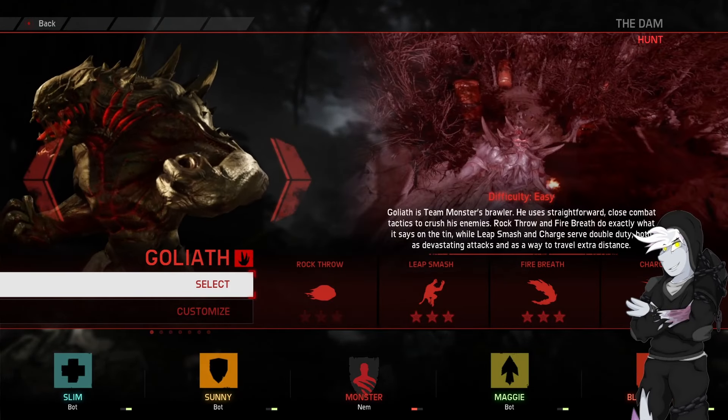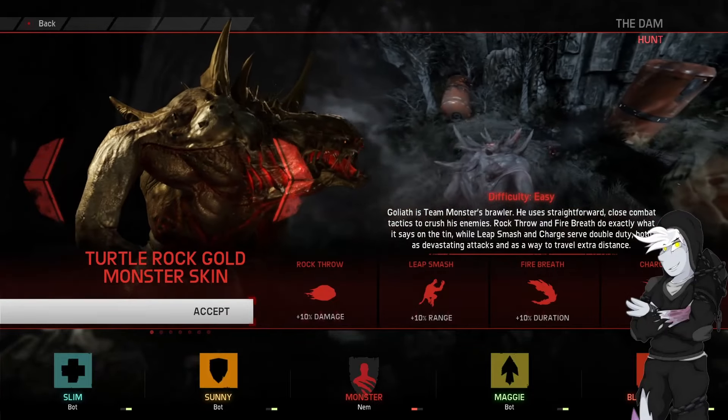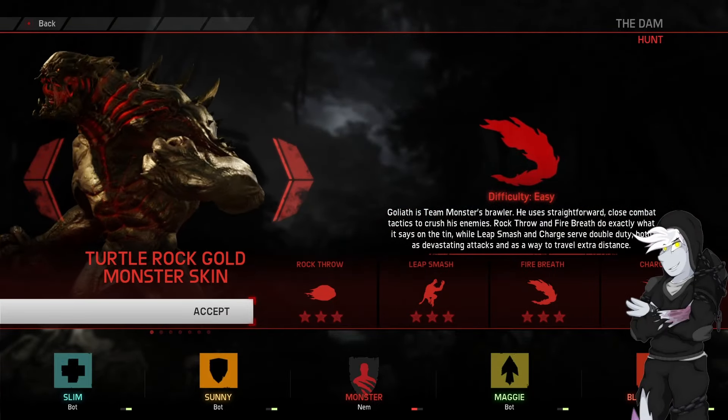Hello everybody, welcome back to Evolve. We're going to be playing as Goliath in this one. It's not quite going to be the Golden Boy this time — it's Slim, Sunny, Maggie, and Blitz Markov.